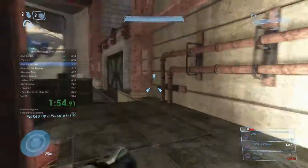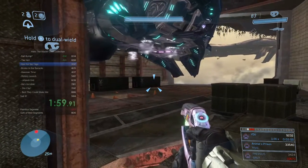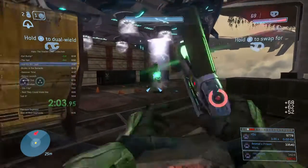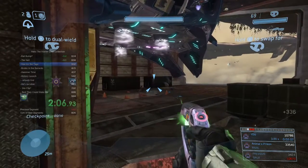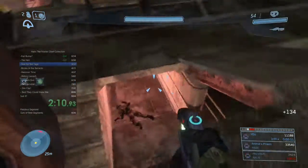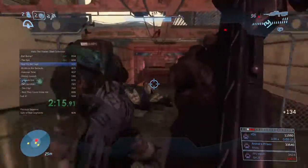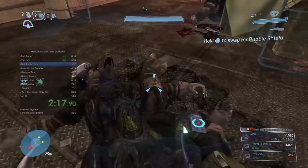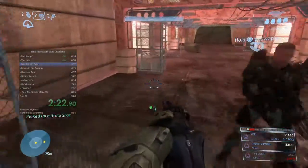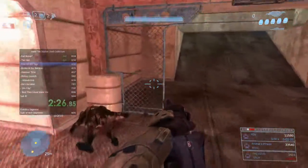I can remember doing this section the first time I played this game and it actually felt really hard, but if you just kill the enemies as they drop it is very manageable and easy. You do not need good aim to be a speedrunner, and I think I'm proof of that. I'm going to try to grab the brute shot and walk it over to the exit path because we'll be using it for a later part of the level.